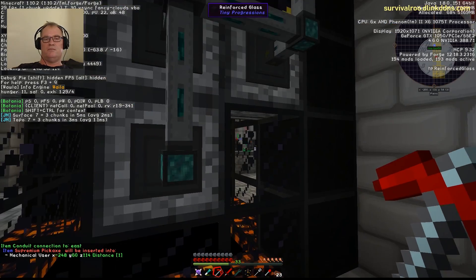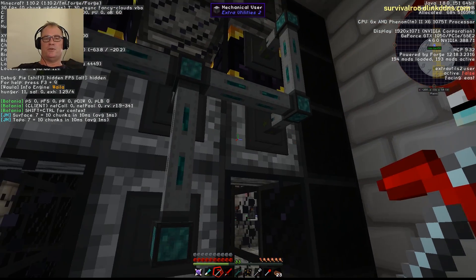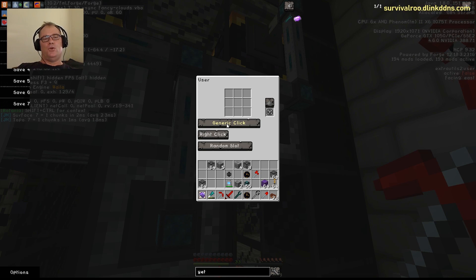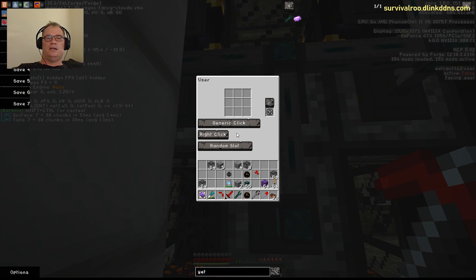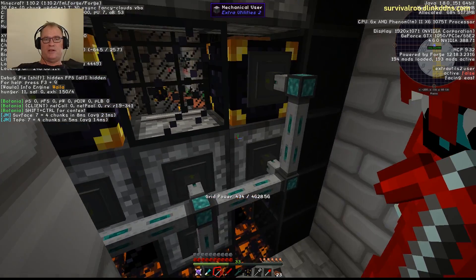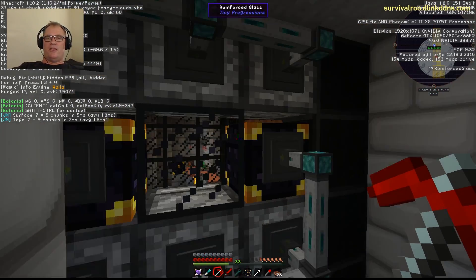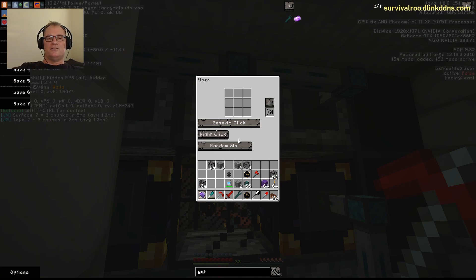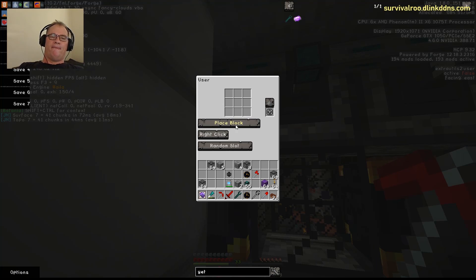Right-click the conduit and set it to insert — your viewers can see how it's done. In the mechanical users, set the top button to 'place block and right-click' for the soul sand users. That'll place soul sand in there once the chest loads up. For the top three skull users, it's slightly different — set them to 'use item on block and right-click.' For the end user placing the final skull, I'm going to use redstone activation to turn it on.